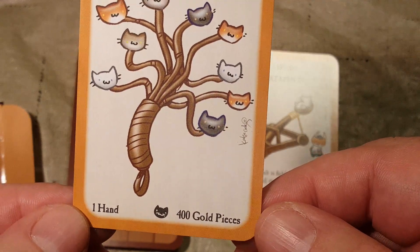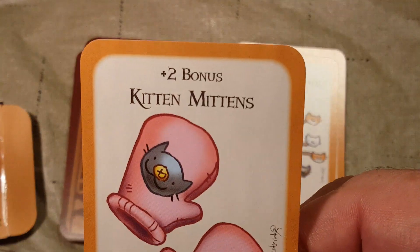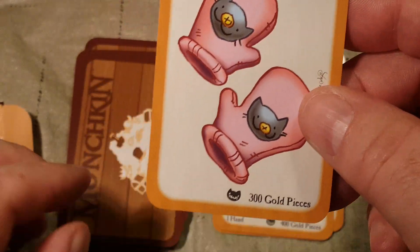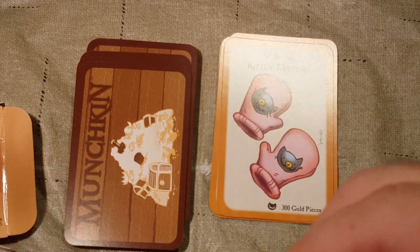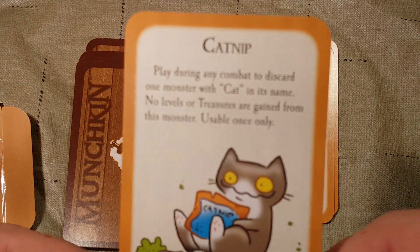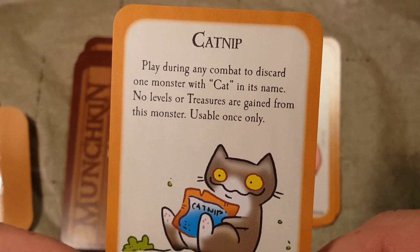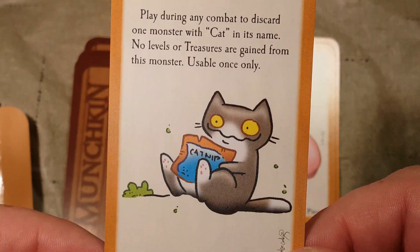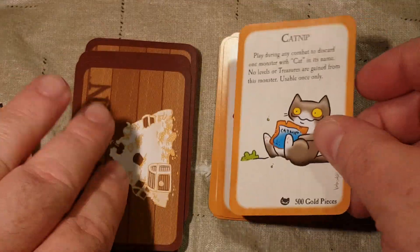It's a one-handed weapon worth 4 gold pieces, gives you a plus 3 bonus. Then we have Kitten Mittens — plus 2 bonus, 300 gold pieces. I believe Kitten Mittens is an It's Always Sunny in Philadelphia reference. We also got Catnip: play during any combat to discard one monster with 'cat' in its name. No levels or treasures are gained from this monster. Usable once only. 500 gold pieces.